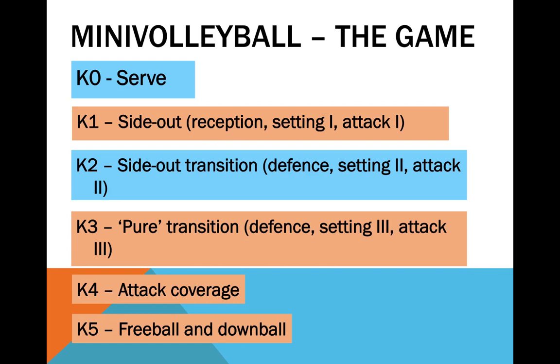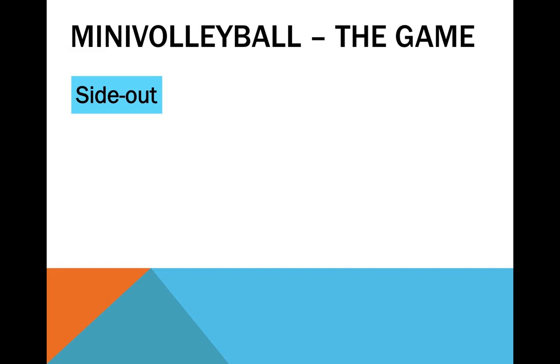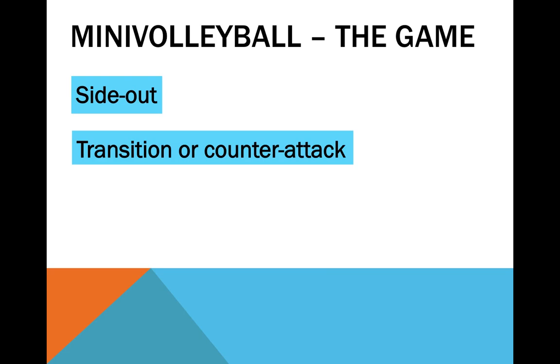In practical terms, the serve is often associated with Complex 2, as it is used with technical intentions and can be used in partnership with the counter-attack. For example, if a mini-volleyball team struggles with the back-set, we can serve towards the side opposite to that of the best attacker. At most game levels, K2 and K3 are highly similar and can be grouped for functional purposes. As mini-volleyball coaches, we should teach concepts of side-out, transition, attack coverage, and free-ball and down-ball.